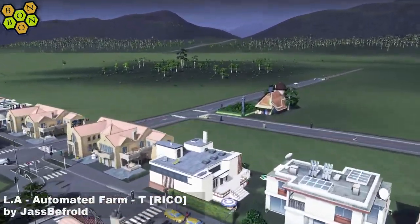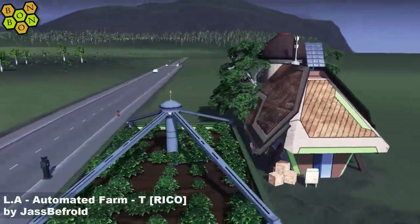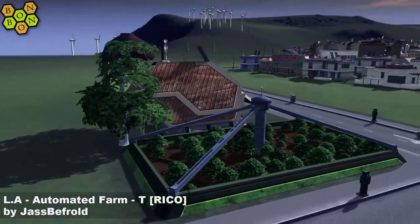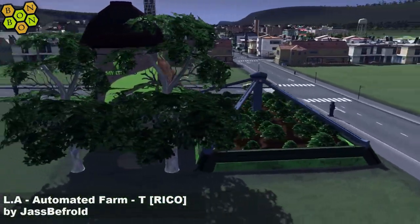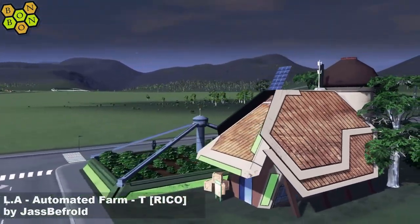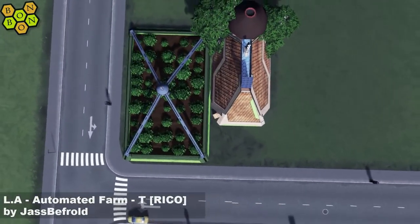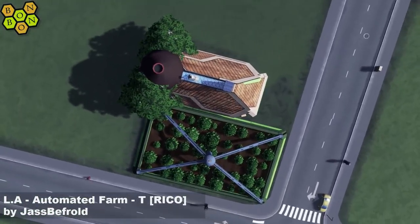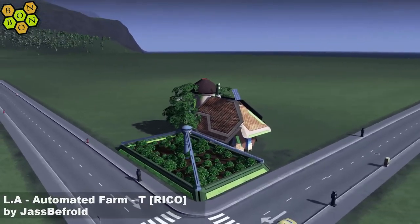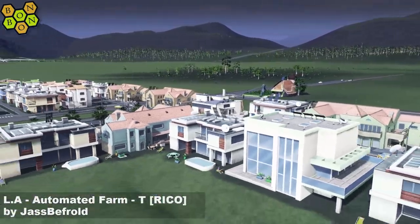Asset review time. It's the LA Automated Farm T Rico by Jess Beefrold. It's the quirky asset of the day because it's Saturday, and we always do a quirky one on a Saturday. This one — modern farm, it's automated — which makes you wonder just how many people work in here. Because I'm not going in depth on these asset reviews, this is just a quick glance. But if it's zero workers, what's the point? You're not going to get anybody working, it's not going to help your city. But it's a lovely little asset. LA Automated Farm Rico by Jess Beefrold.